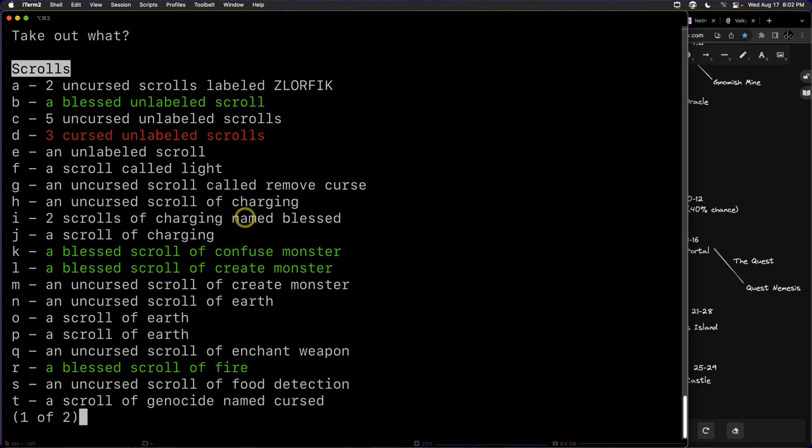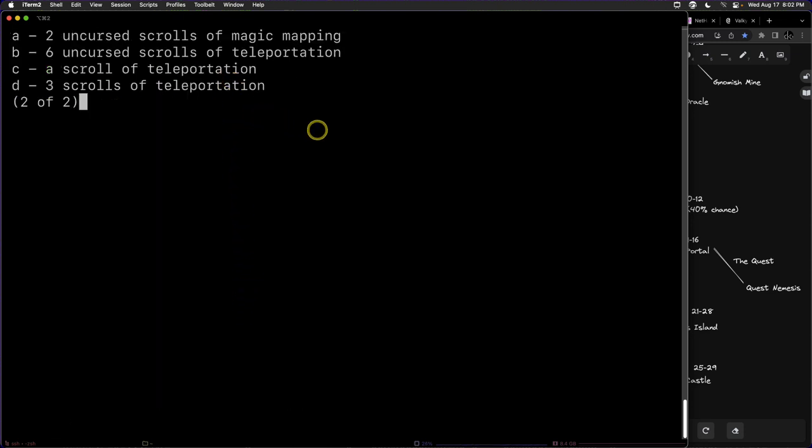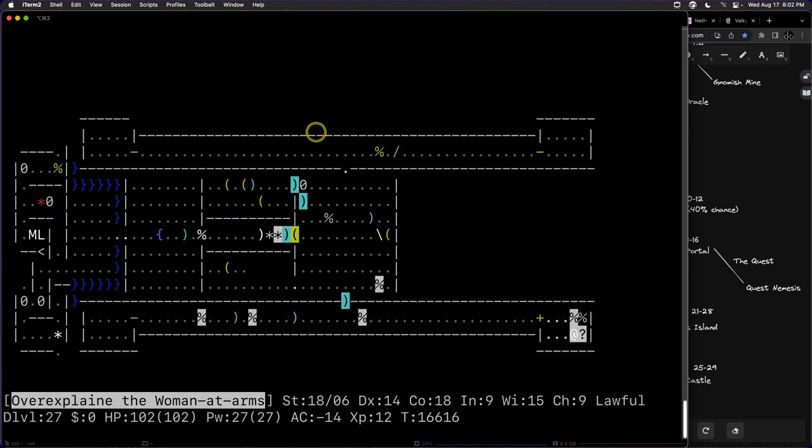We have a bunch of charging already, and I think we only have the one genocide scroll. The next thing we're going to talk about is nurse dancing. It's not 100% necessary, but it certainly improves your survivability. I generally do some nurse dancing around this point of the game — it's a way to increase your max HP.